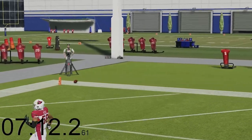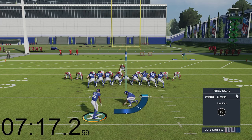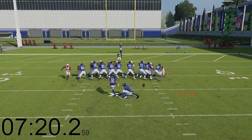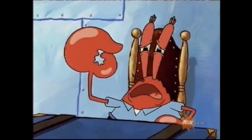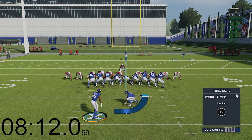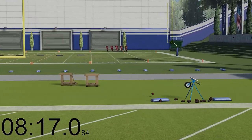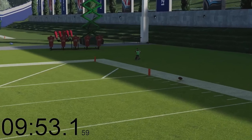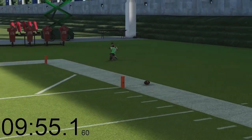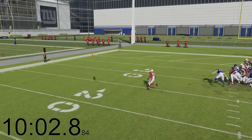Honestly, Saquon Barkley hasn't had one field goal go straight to the goalpost. I'm starting to doubt this challenge is even possible. If I'm sitting here for an hour I'm going to be so upset. If this isn't possible I'm gonna cry. Saquon, I need you to use your thunder thighs and kick this into the field goal! That is the closest attempt so far — and it's nowhere close. I've been getting perfect kicks every time so at least we're making some progress.